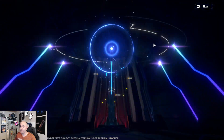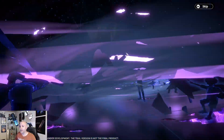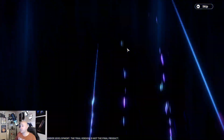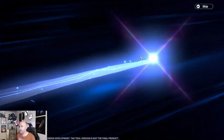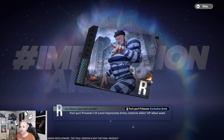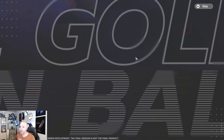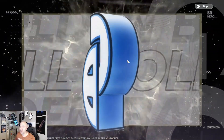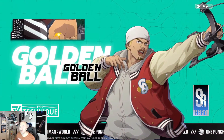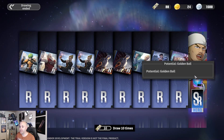If you haven't seen the animations — purple ones are guaranteed SRs every time. Every time we do a times-10 you're guaranteed an SR at the very least; it could either be a character or one of the arms. Here's an R, another R. These dupes are going to go into the ones I currently have. There we go — Golden Ball, Mr. GB — so this is a dupe, which is going to increase his potential. Potentials are what you use in the dupe system.